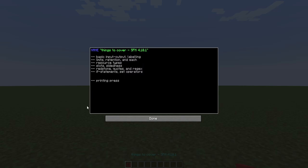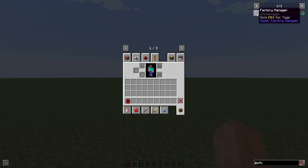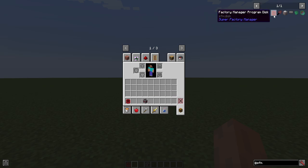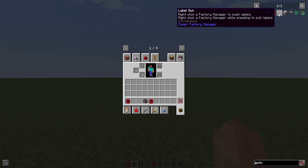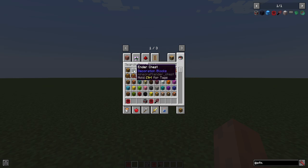This will hopefully be a quick tutorial on Super Factory Manager in version 4.10.1. Right now the mod's available for 1.19.2 and 1.19.4. If you encounter any bugs, please make sure to create an issue on the GitHub tracker or let us know in the Discord — there should be a link in the description. Let's start off with how to use the mod. We're going to need two or three things: the manager, a disc, and a label gun. This is a mod for moving items, so let's get some chests and some items to move.